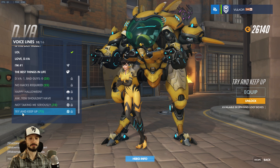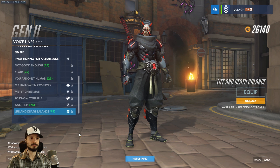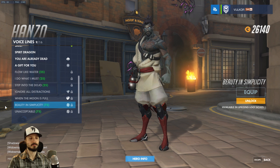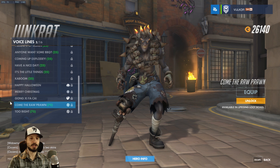Genji: 'Life and death balance on the edge of my blade' — nice, I like that. 'There is beauty in simplicity.' Junkrat: 'Unacceptable.' And 'Don't you come the raw prawn with me.' I just looked this up — this is apparently an Australian expression meaning don't treat me like a fool.